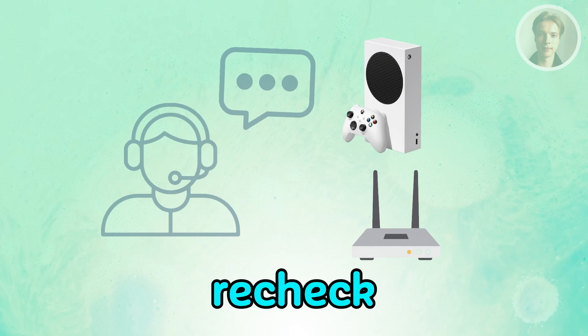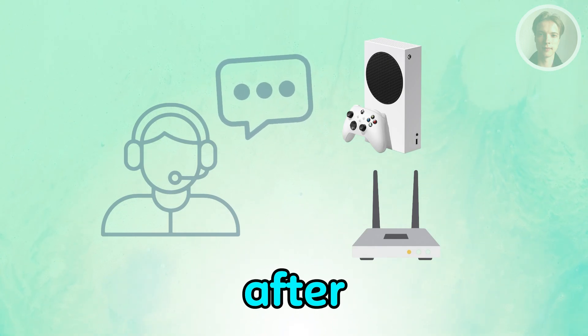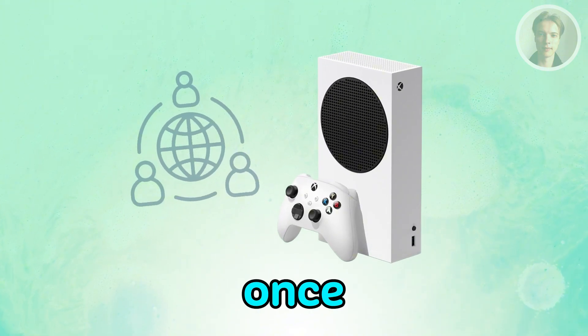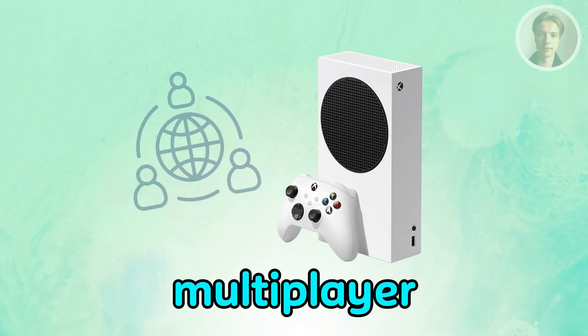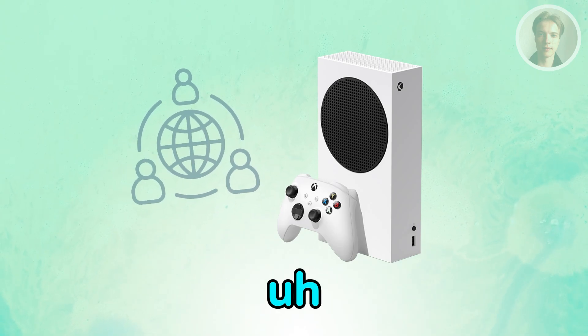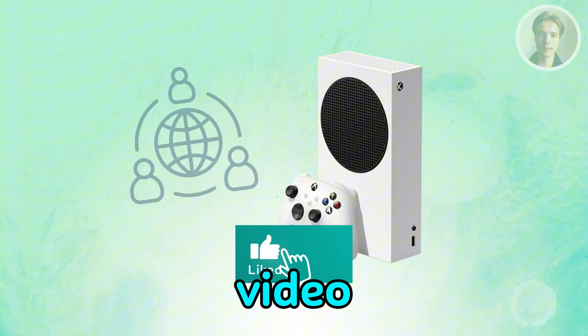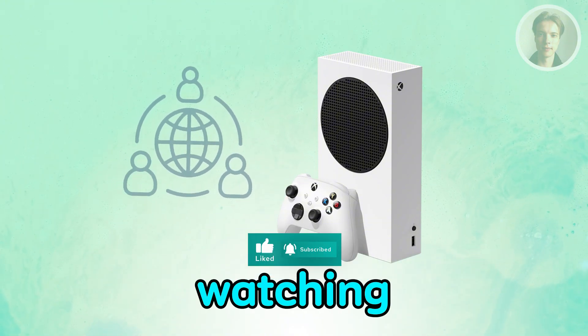Finally, recheck NAT once changes are done. After any router or ISP change, restart the Xbox and run the network test again. Once NAT shows open or moderate, online multiplayer and party chat usually start working normally again. Hopefully this video was helpful — if so, please like and subscribe to our channel. Thank you for watching.